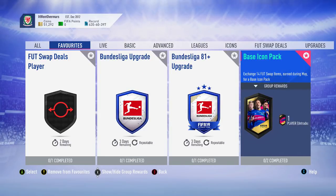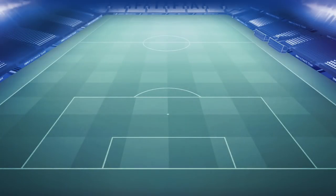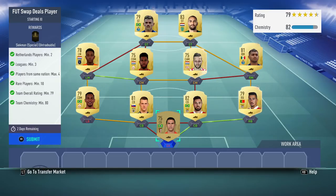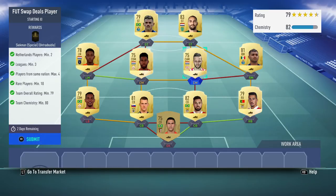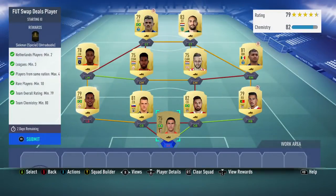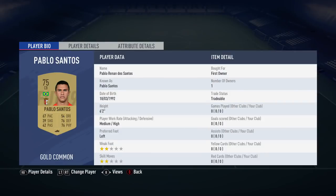Obviously the base icon is there too. We'll start off with the foot swap deal player — the 14th one. This is the last one; you need all of them for the base icon. 79 rated, 80 chem, 10 rare players, so 1 can be non-rare, then 4 from the same nation maximum, minimum 3 leagues, and 2 players from Netherlands. I've actually got 4 Netherlands players in there, just because they're untradeable — I think half the team's untradeable. So if you want to copy it, you might need loyalty — I wouldn't recommend copying this team, but it's not hard to do. Just use players from your club.